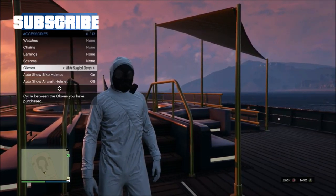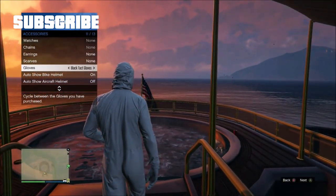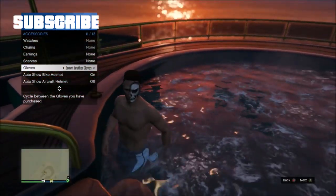Now go to inventory accessories and hover over gloves. While walking into the jacuzzi, keep pressing A while switching gloves.